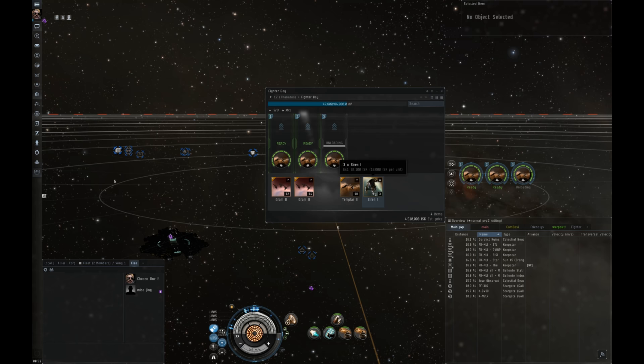Your electronic warfare or space superiority fighters will take different loading times. Your electronic warfare fighters load the quickest because you only have to load three of them. Your regular combat fighters are somewhere in the middle as you have to load nine. Then your space superiority, which I'm not going to load yet, will take the longest as you have to load twelve.